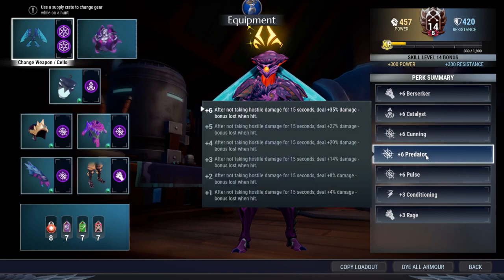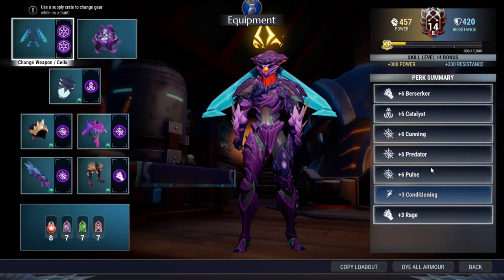Revenant works with Rage because Revenant counts as taking damage, so it will activate Rage, and it does not count as taking a hit. Predator activates when you take a hit, and since Revenant does not count as taking a hit, it will keep Predator active and Rage at the same time when you activate Revenant — so it works very well with Predator and Rage.